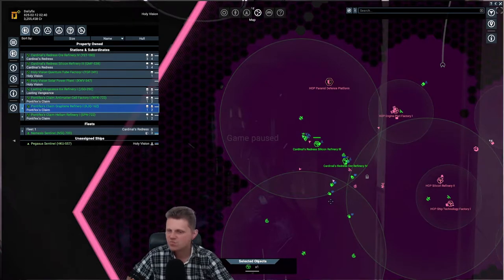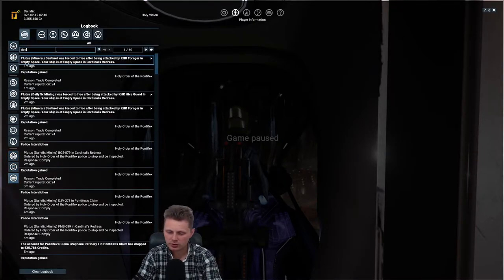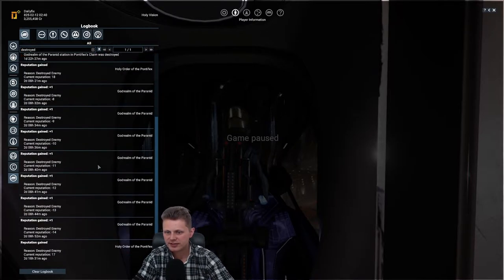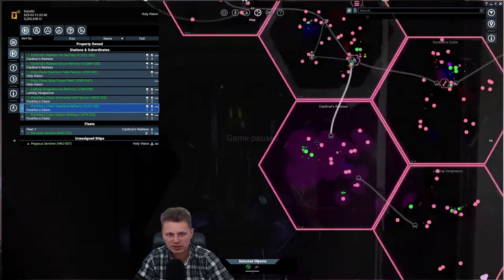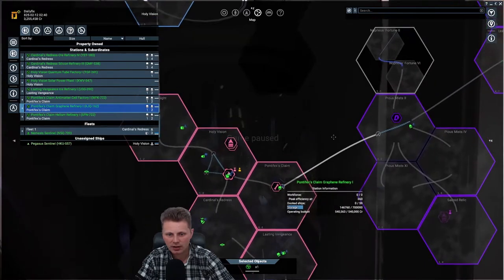My ships do die a lot. If we go to player information, logbook, and type in 'destroyed', you can see we've lost six ships at 1.7 million each - that's roughly 10 million. Combined with the 10 million I spent on new ships, that's 20 million we could have spent elsewhere.